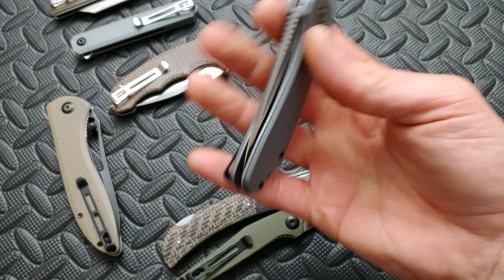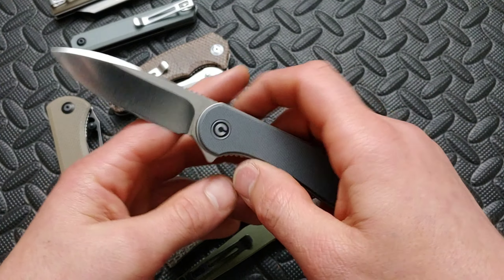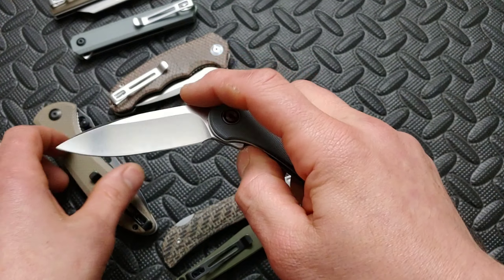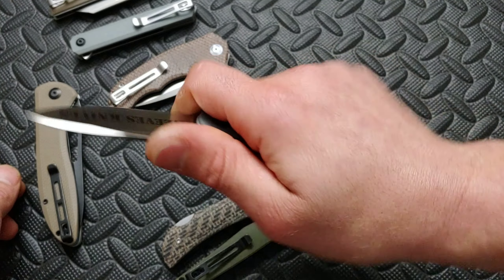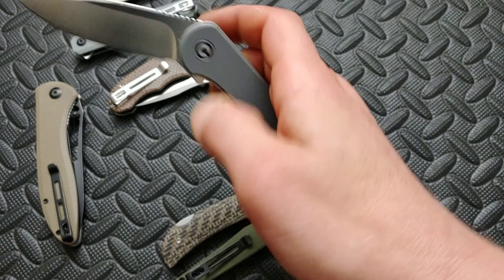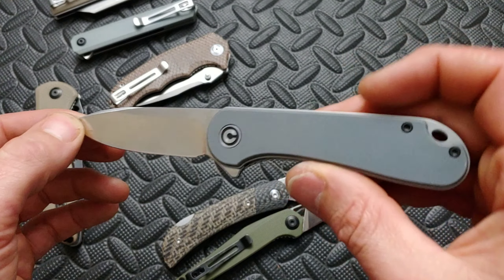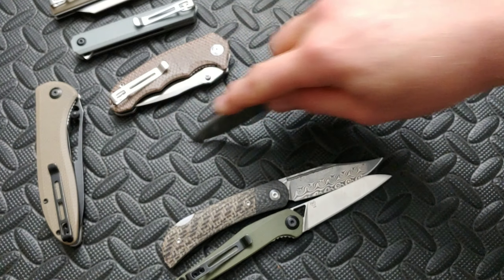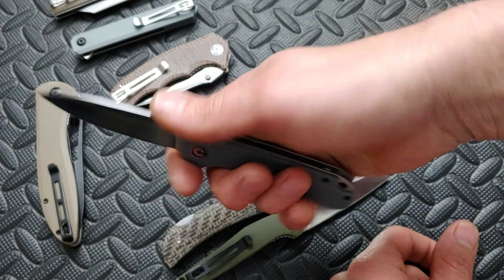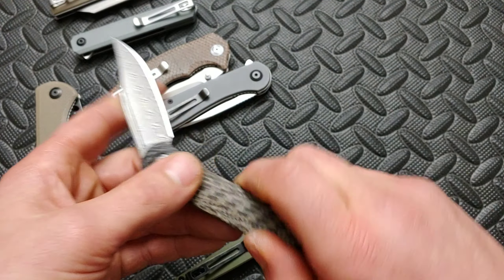The Civivi Elementum comes in a lot of different versions — brass, copper, and different color G10s. This thing is really cool; I'd love to see a titanium version, and I'm actually thinking about getting a copper or brass version. A lot of people really like this knife. The blade shape is one of my favorite blade shapes ever — a great hollow ground blade — and you can choke up a little. It is just an ultimate budget knife for around 50 bucks.